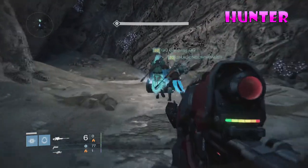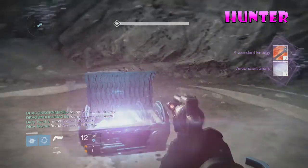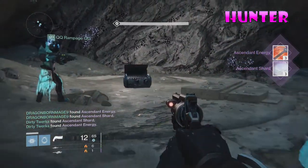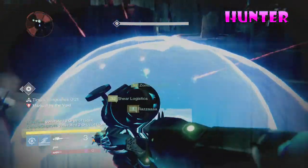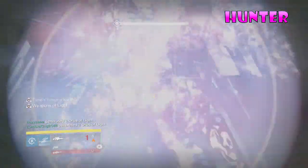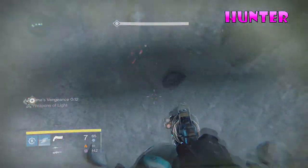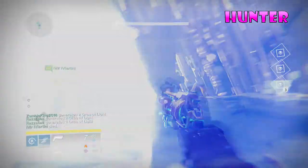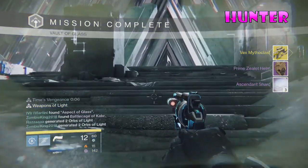So now we move on to Vault of Glass Hard Chest. And something I don't need. Now we move on to Atheon on Hard. We actually did this really fast — this was the first run. And I got the Vex Mythoclast for the fourth time. Ended up dismantling it again.